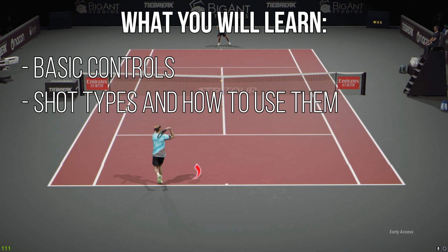Next up, we've got slice. Slices are done with square or X button. This shot type is your defensive tool. Slice travels slower and bounces lower. The slower speed helps you by giving more time to reposition back to optimal location in case you are pushed hard by your opponent. In tiebreak, the low bounce is also an important factor since the ball height impacts shot accuracy. As a result, if you play slice and the opponent tries to return it with a strong flat shot, the ball is likely to hit the net.